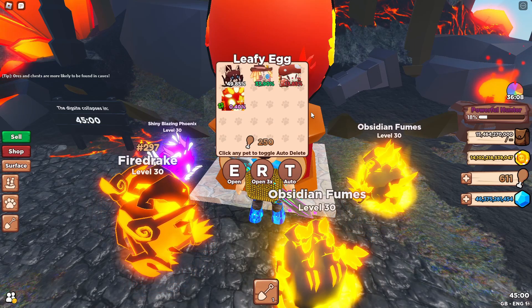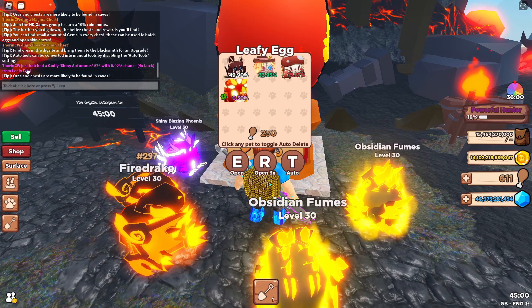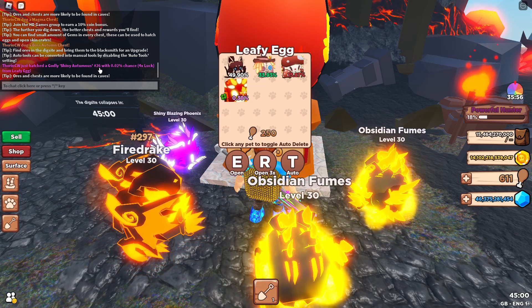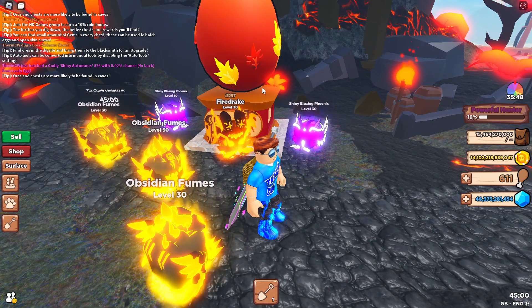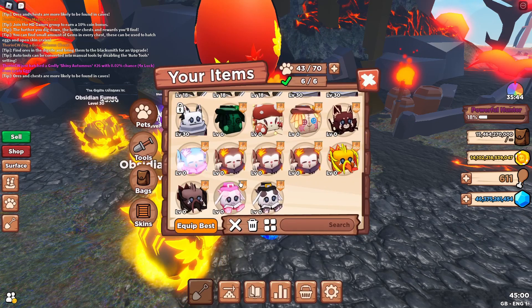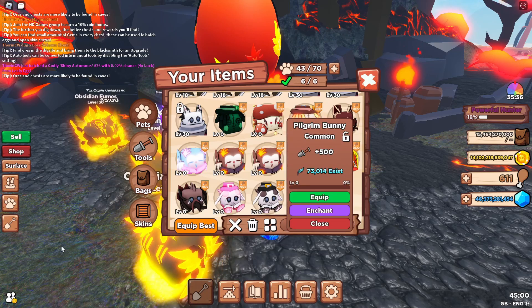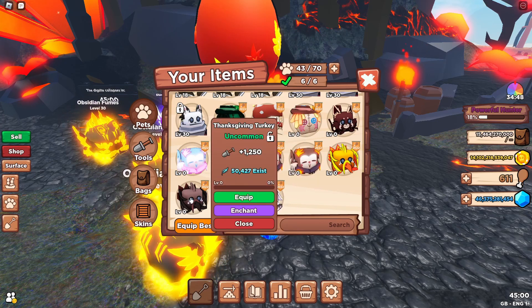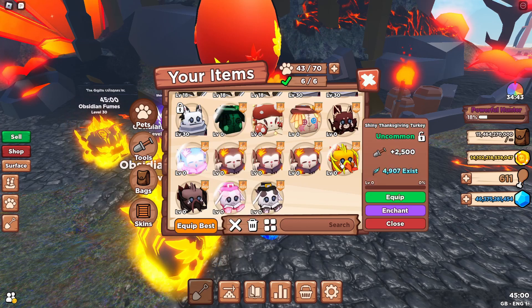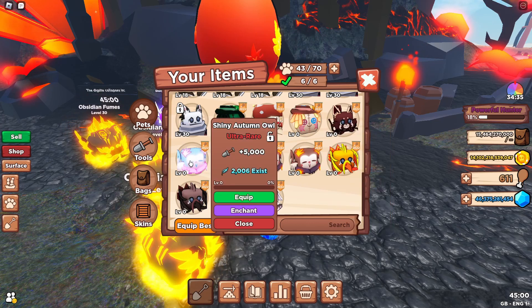I've done some off-screen hatching and managed to get the pets from the new eggs. I managed to get the godly one from this egg - hatched a Godly Shiny Autumn, number 26. I got the shiny one instead of the standard one, so I got really lucky. From the main island egg, the first pet is the Pilgrim Bunny with 500 stats (shiny gives 1,000), then the Thanksgiving Turkey at 1,250 (shiny 2,500), and the Autumn Elk at 2,500 (shiny gives 5,000).